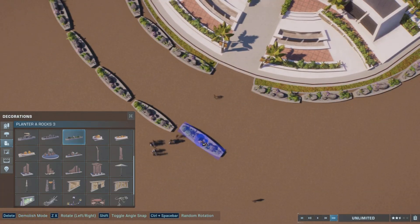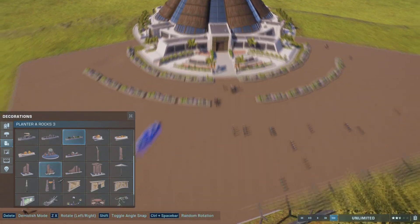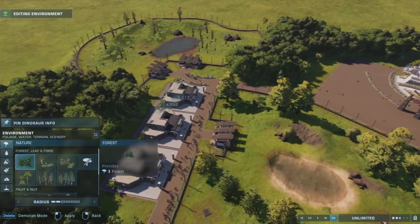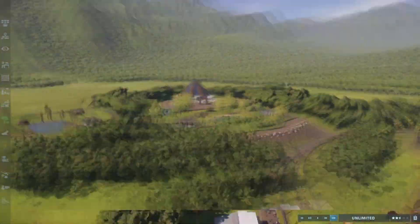I've got to stay hydrated — I am so warm, you don't understand. Here I am adding a few planters, because we've got to have a few planters to make it look complete. I also have to have the Jurassic Park gate on the Jurassic World attraction — that's the one.